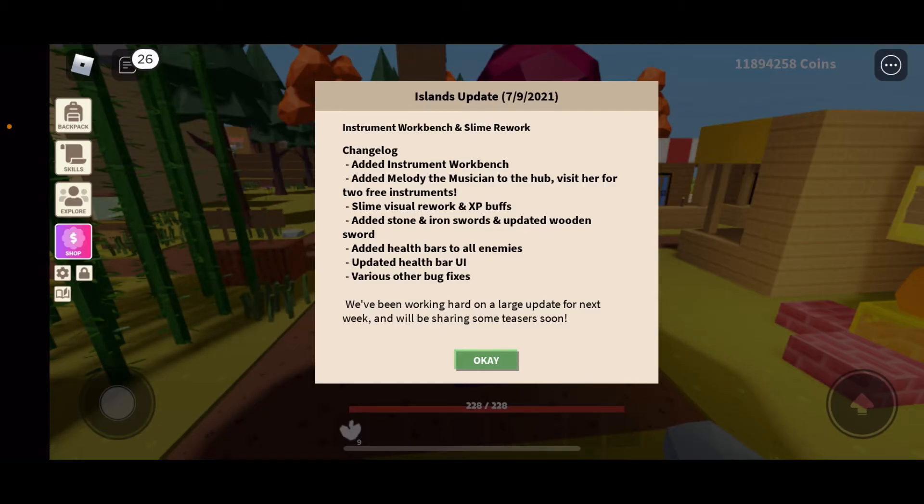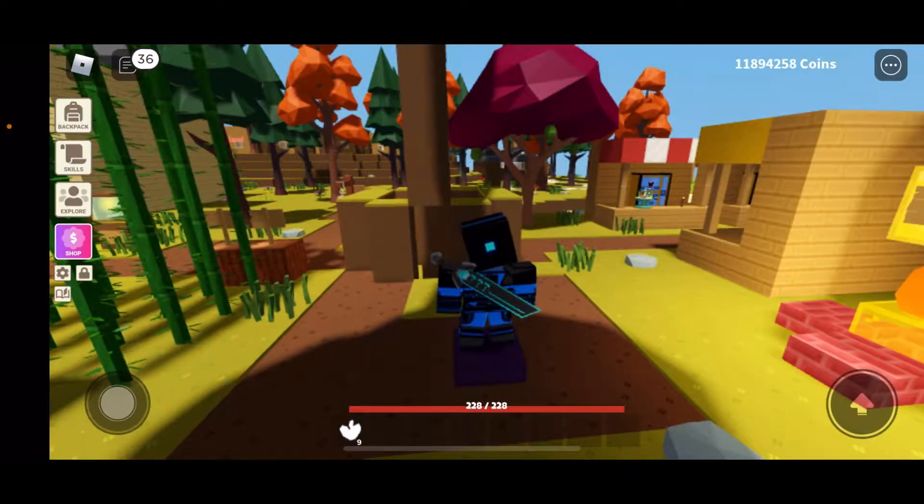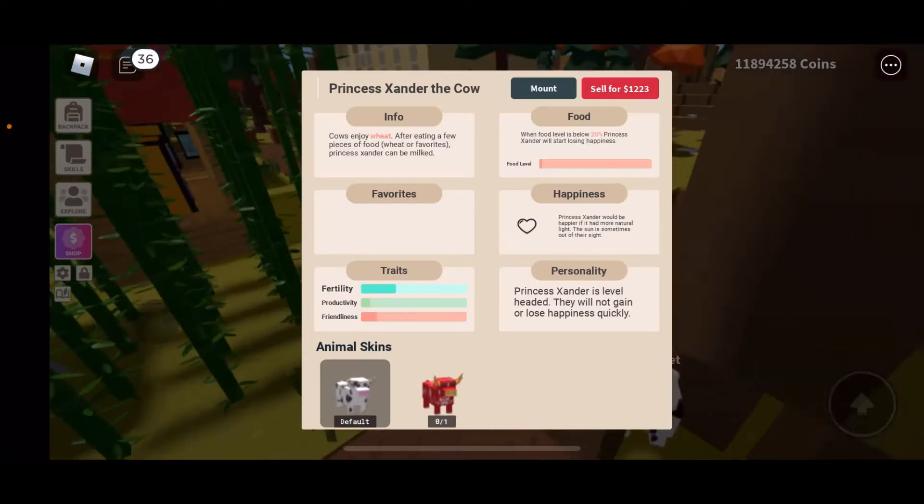They also added stone and iron swords — that's cool — and updated the wooden sword. Added health bars to all enemies and updated the health bar UI, plus various bug fixes. They say they're working on a large update for next week and will be sharing some teasers soon. Sounds cool, let's get into it!